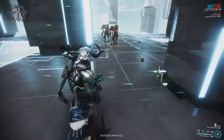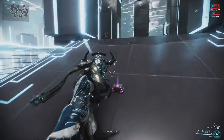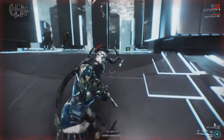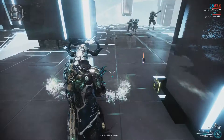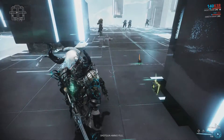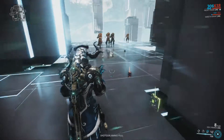Snow Globe has its own health. When it is depleted, the globe is destroyed. When Frost casts this ability, the globe is invulnerable for a few moments, absorbing all enemy fire and adding the amount of damage absorbed to its total health. Snow Globe's health also takes Frost's armor into account.